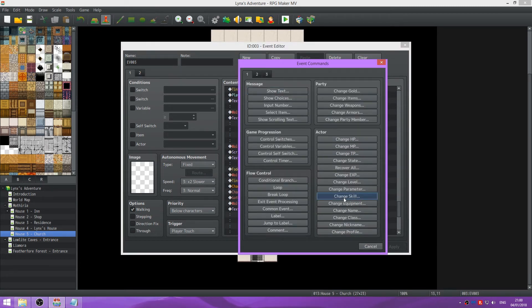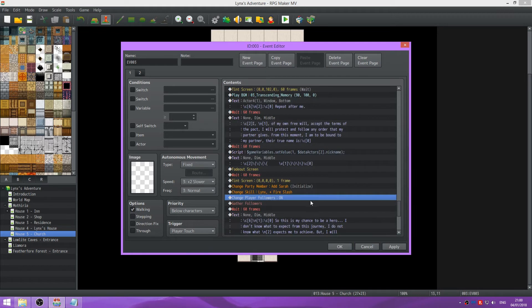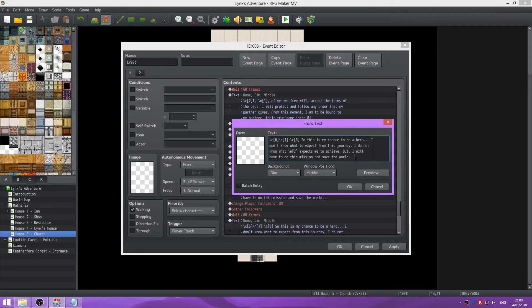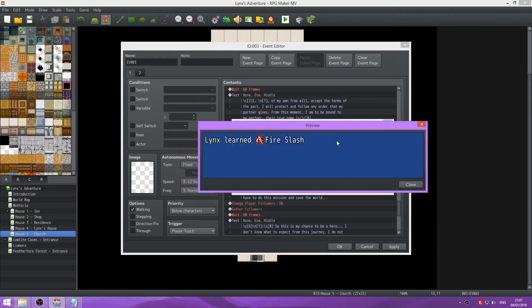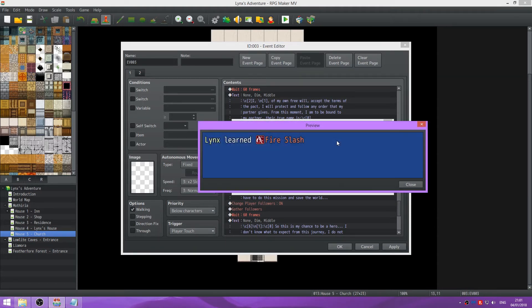Add to a skill, change skill. For Links we're going to choose Fire Slash. You're also going to do a quick thing. Going to do the icon and choose this - icon 76. So Links learns Fire Slash. We're also going to put that Links learns Fire Slash.